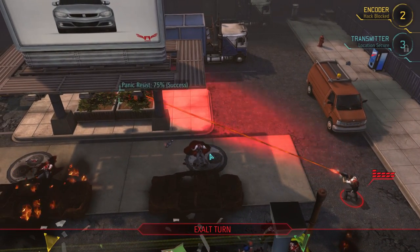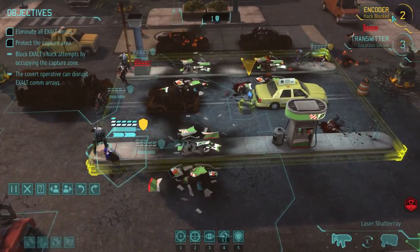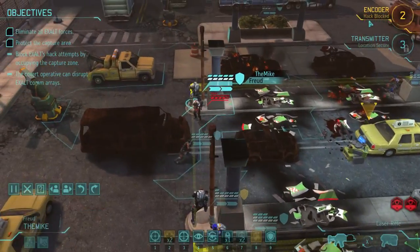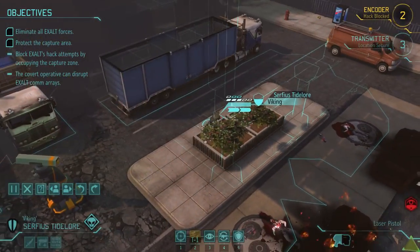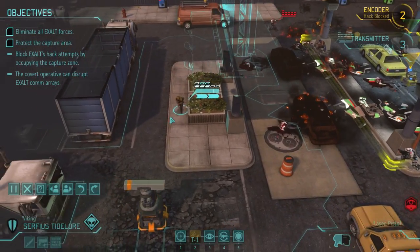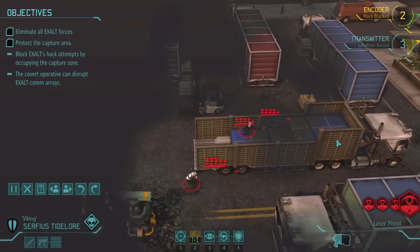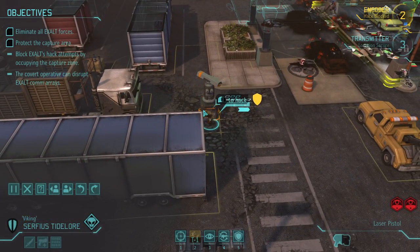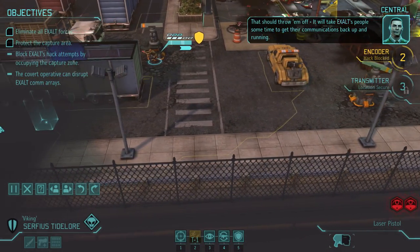He should be going to the point - that's usually what Exalt does. Yeah, there you go. He doesn't have a whole lot of moves. I knew it. I'm getting used to Exalt tactics, but the grenades are not the best. He took a nasty hit there. There's another pack over there. All right, that's three - get that one, then it will take Exalt's people some time to get their communications back up and running.